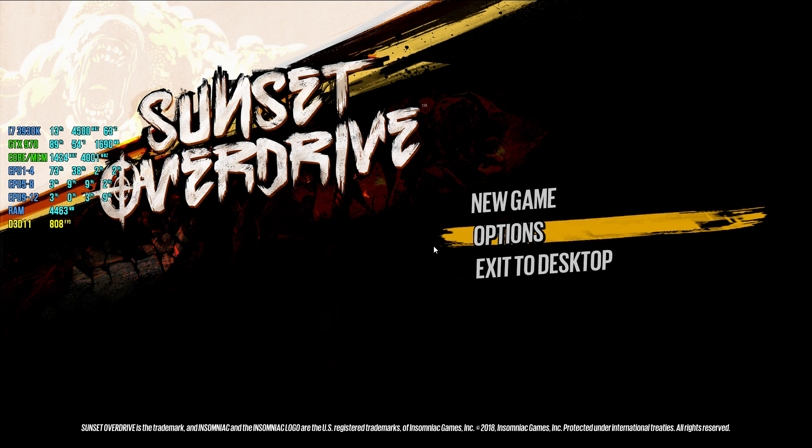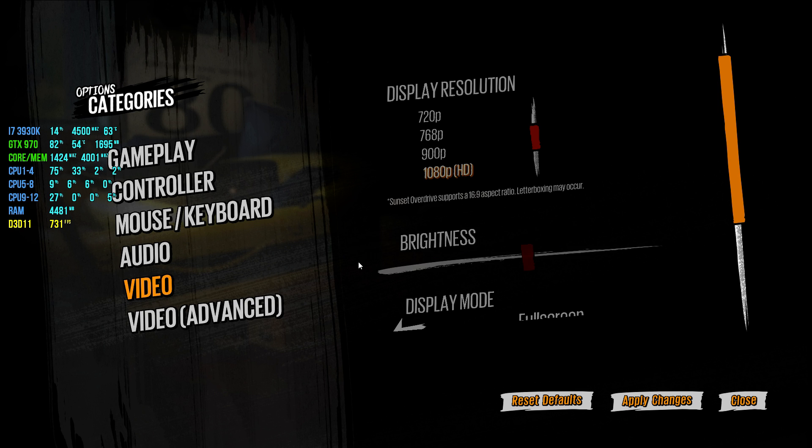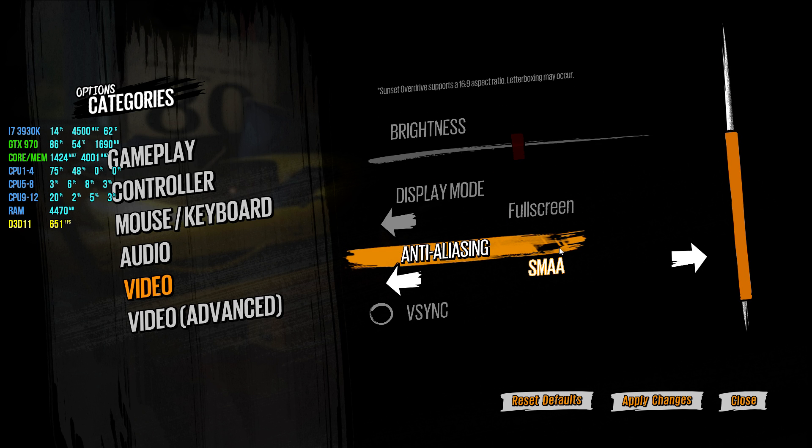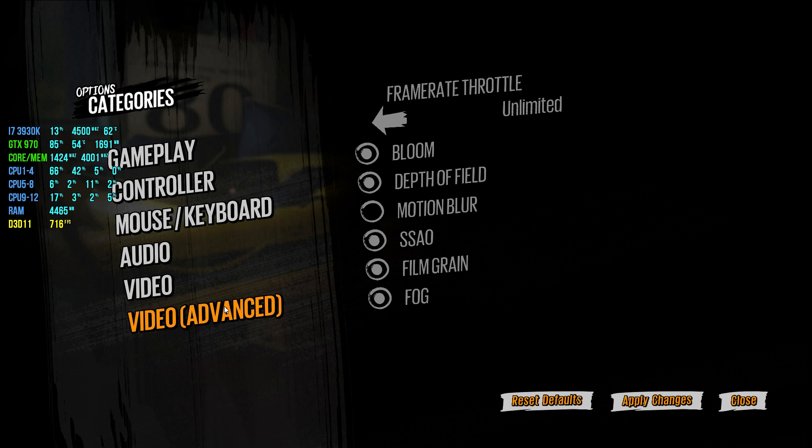It's on PC now, so let's do some FPS tests. It seems like it's not really just a port — Microsoft really made it for the PC, that's what it seems like. So it's at 4K, full screen, SMAA can go up to SMAA 2X. I turned off V-Sync and in the advanced settings I also turned off motion blur and uncapped the frames.